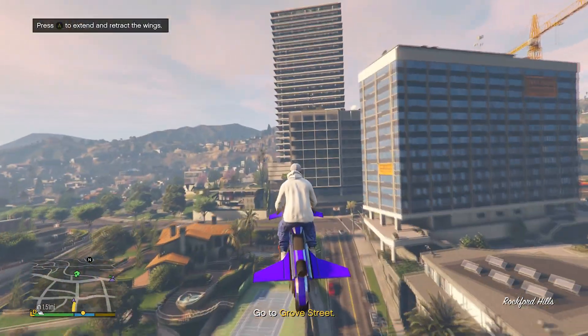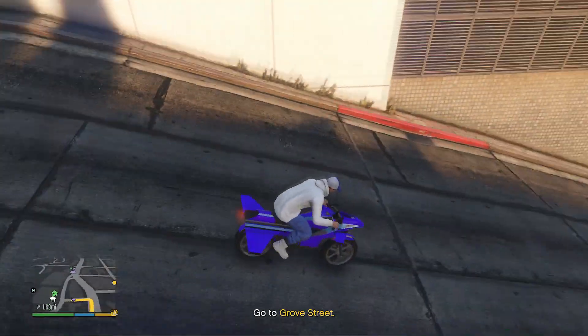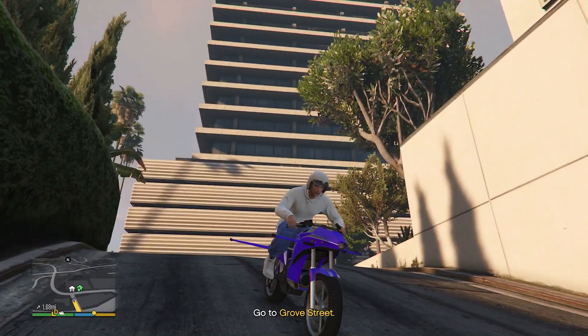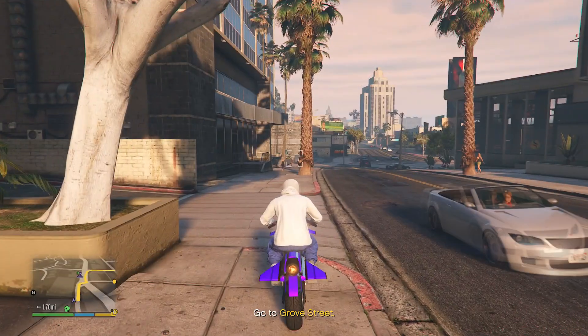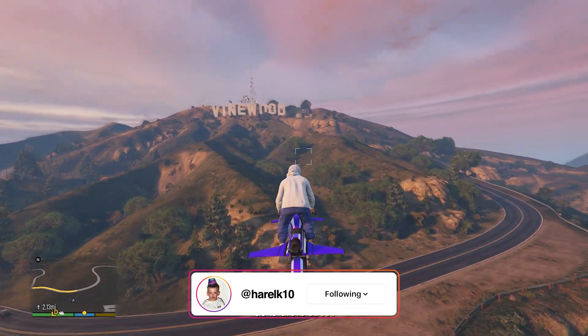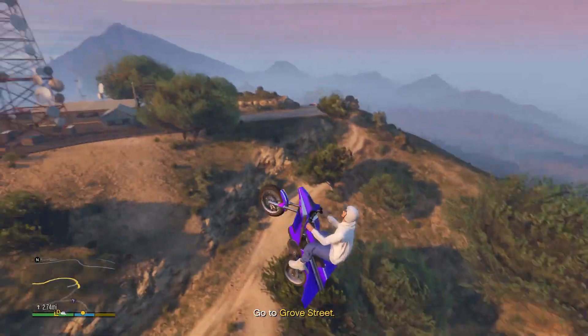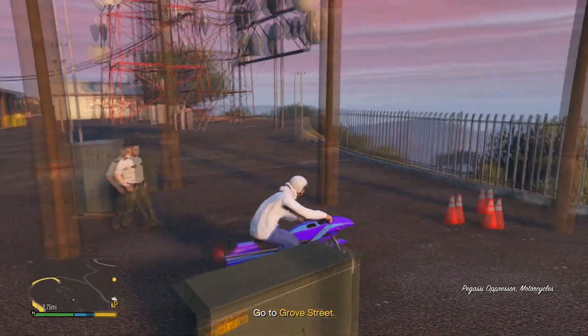Maybe when GTA 6 comes out, a bit after it comes out, I might go to Miami. Let's go to the locations that we saw in real life. The first one is going to be Eclipse Towers. I can tell you that this road right here that goes downhill, it's not like that in real life, but Eclipse Towers itself is actually really realistic — super accurate to the real-life version. That's crazy. I was literally walking on this exact sidewalk. And of course, we also saw the Hollywood sign, aka the Vinewood sign.